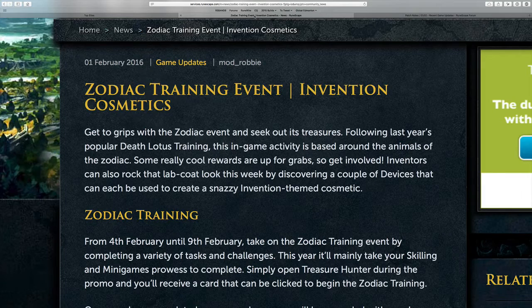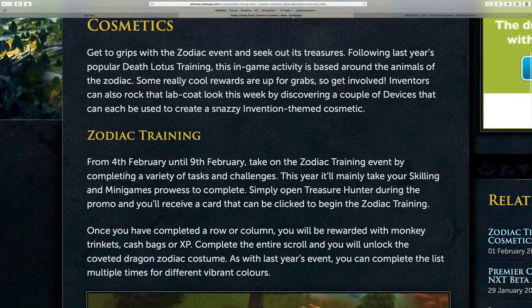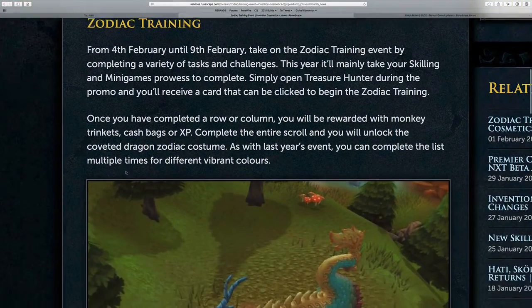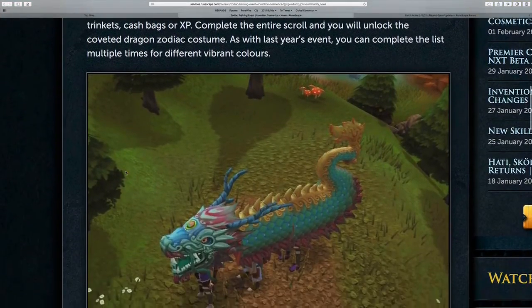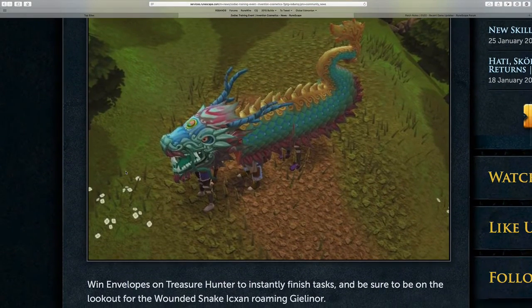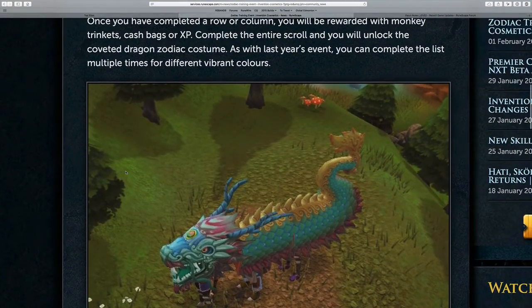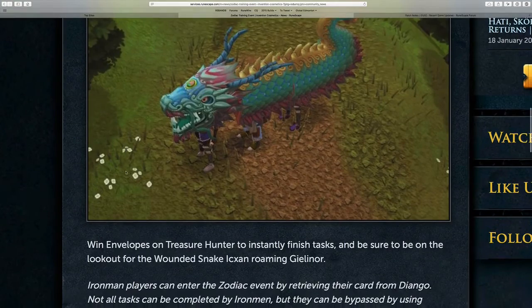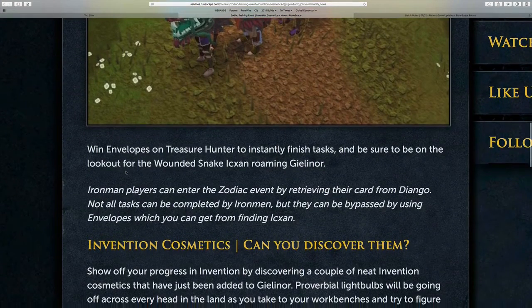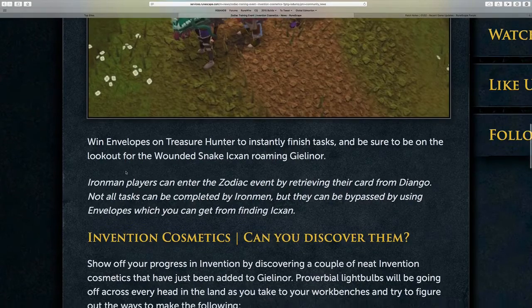So for this week's update we have the Zodiac training event. This starts on February 4th and runs through February 9th. We do not have any details on exactly how this plays out in-game, but you can see here some of the flashy rewards that you can get from it. We will of course have full coverage of this on this weekend's RSBNB Update episode. There's a nice little dragon cosmetic emote that you can receive from this event, so that should be fun to get.